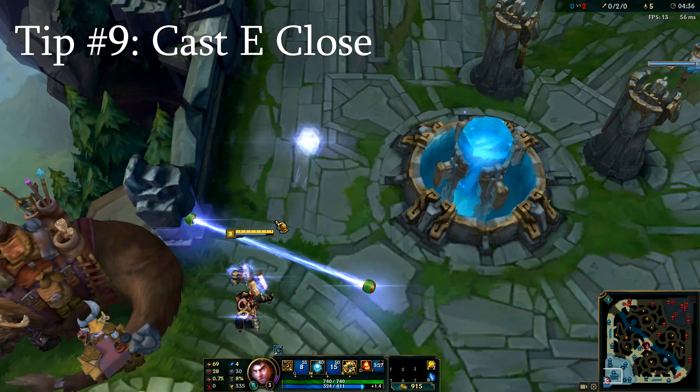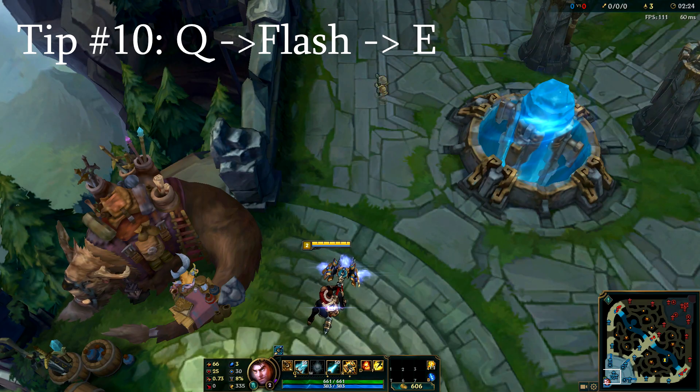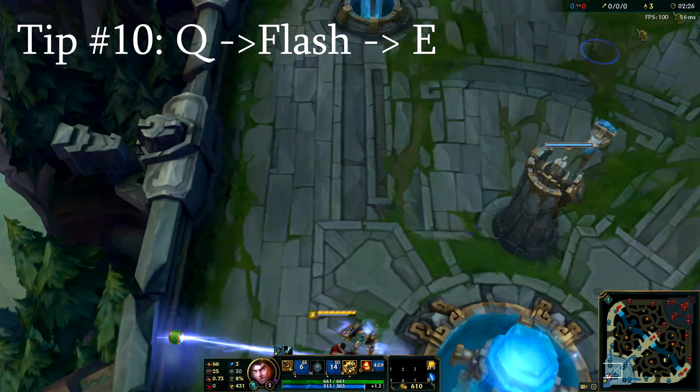Cast acceleration gate as close to your player model as possible to have your Q travel faster. Press Q, flash, then E to give you the element of surprise when using your combo.